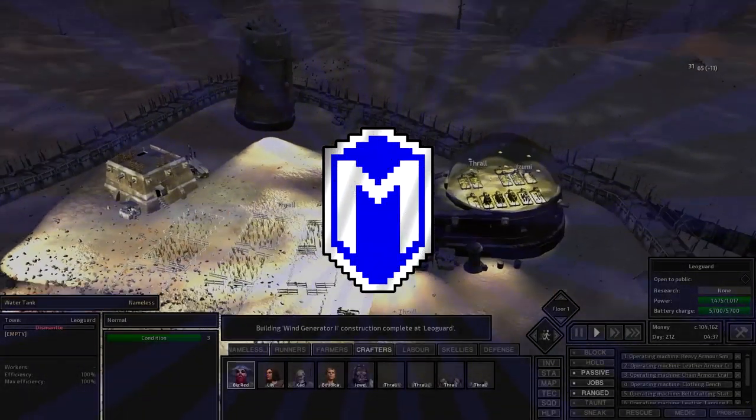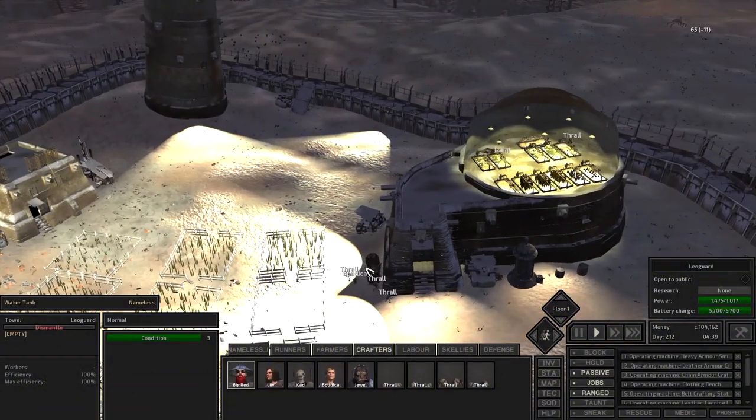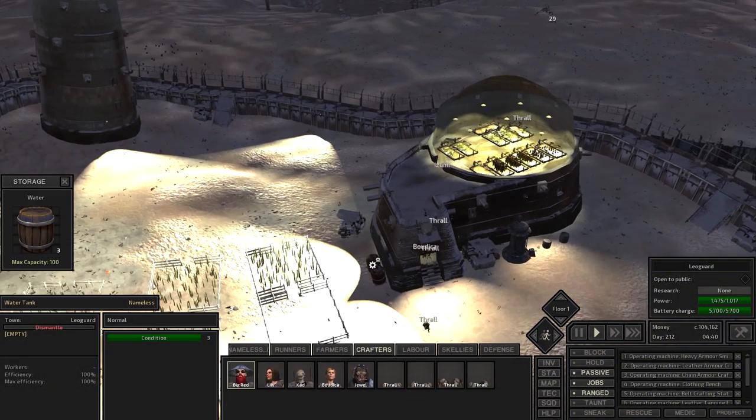Hello everybody, McGregor here, and welcome back to another episode of Kenshi. Today I want to make an arena.